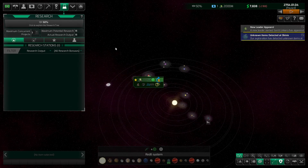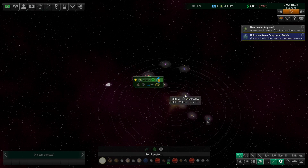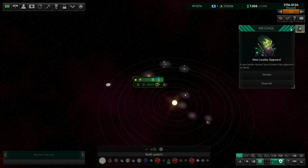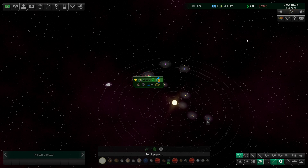So what do we do now? We hit the old space bar and we see what happens. We can dismiss these messages too. We already know there are unknown items at our home world which has been renamed, and we have a new leader who's also been renamed. So we'll get rid of those messages and hit the space bar to get this thing going.